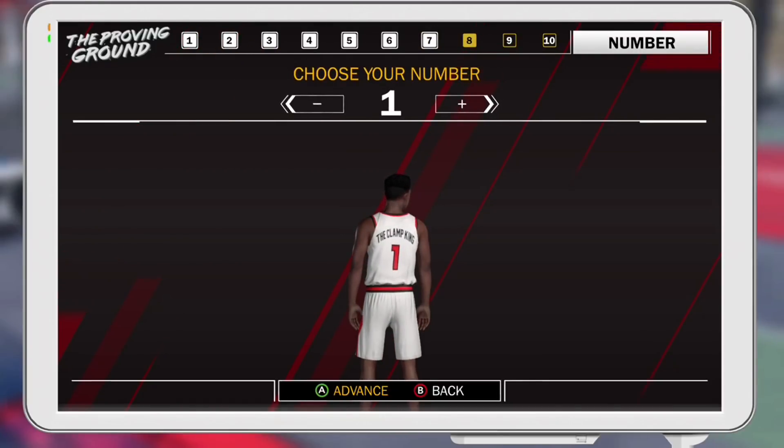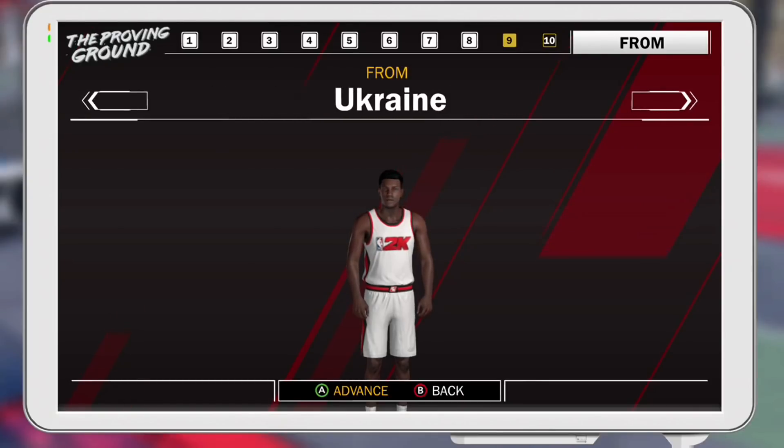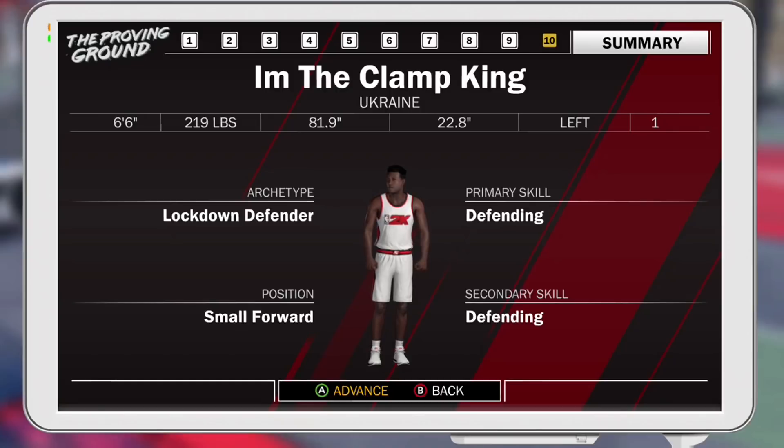Max your shoulder width. Go lefty because lefties shoot better than righties — you gotta be number one because if you ain't first you're last. And the most important part: you gotta be from Ukraine, because if you're not from Ukraine, well sorry bro, but you need to delete your character and restart.